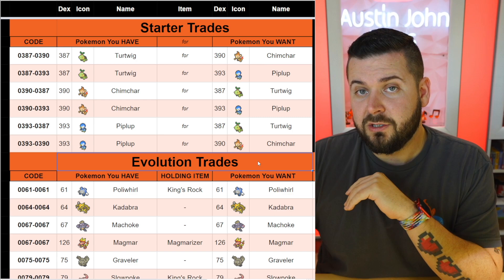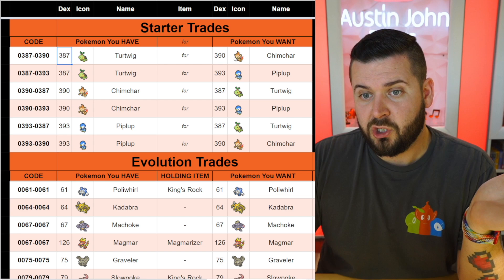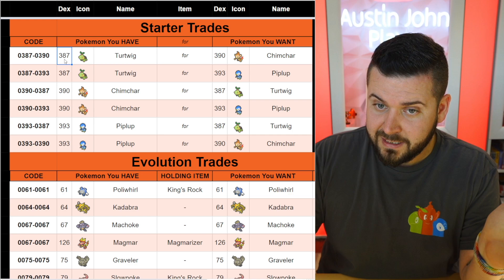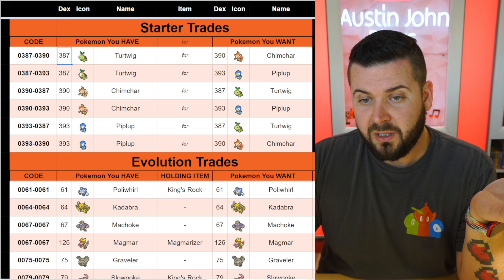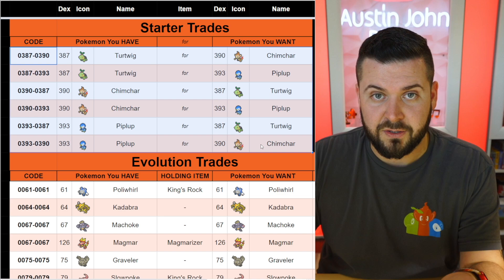If you have Turtwig, whose National Pokédex number is 387, and you want Chimchar, you're going to put 03870390 — that's Turtwig's national dex number and Chimchar's likewise. If you have multiple Turtwigs and you want Piplup, you're going to do 0387038703930393. That remains true for all six different trades you can do for the starter Pokémon. We also have the full version exclusive list — no more speculation based on data mines.